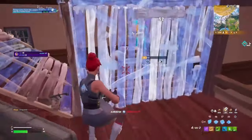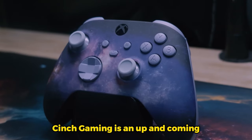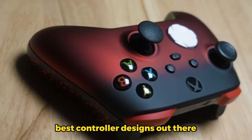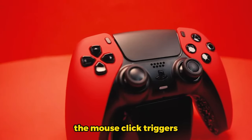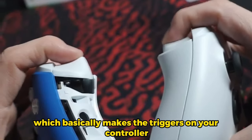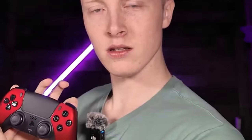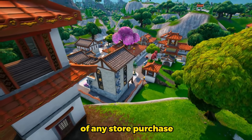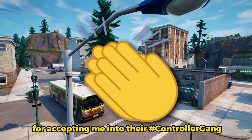Now moving on to Xbox controllers. I'm happy to announce I'm now officially affiliated with Cinch Gaming — an up-and-coming custom controller company making some of the best controller designs while also providing competitive options. They are the first company to introduce mouse click triggers, which makes the triggers on your controller act as mouse clicks, simulating the speed and sound of an actual mouse. Use code Buffalo for 5% off any store purchase or use the link in the description. Thank you to Cinch Gaming for accepting me into their controller gang.